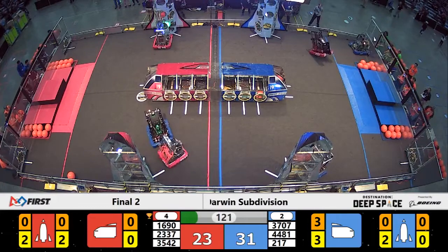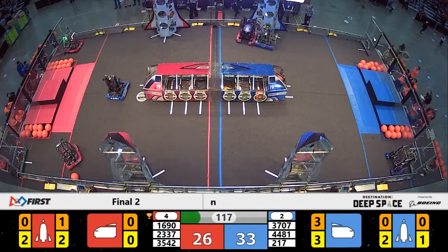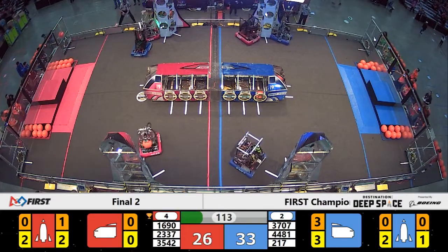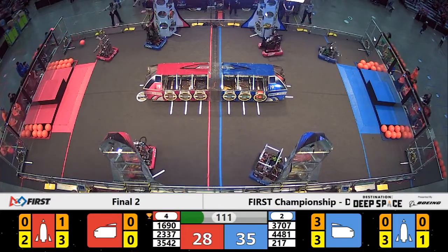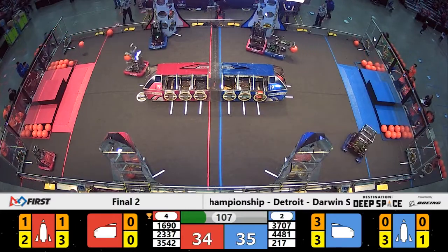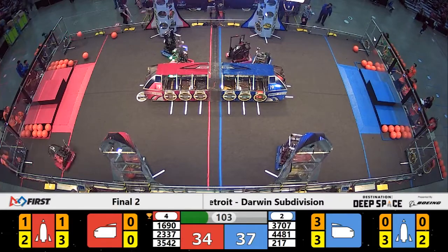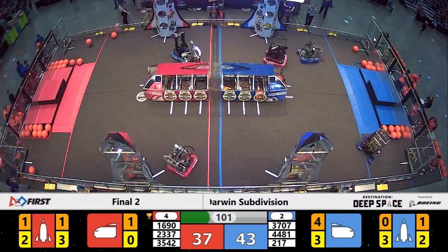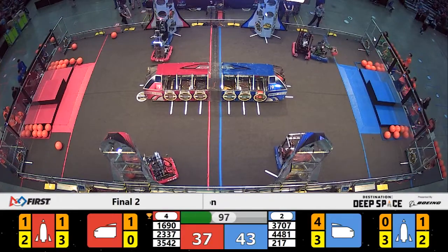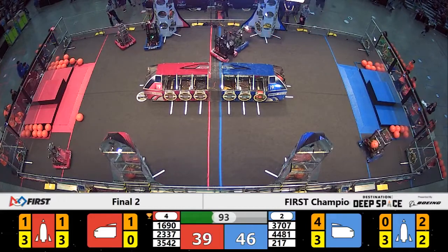Blue alliance takes a quick lead, 33 to 26. Blue alliance comes into this match knowing their mission — they must win. Thunder Chickens, team 217, cargo in their possession, working on the far side cargo ship. They've got it! Points have been accrued, extending the lead for the blue alliance.